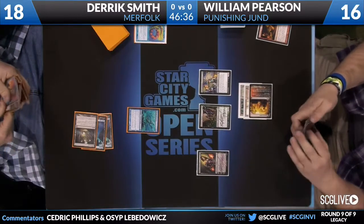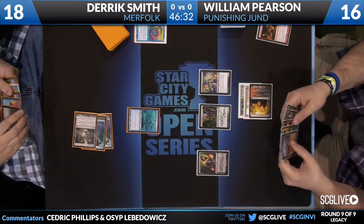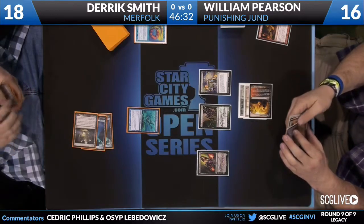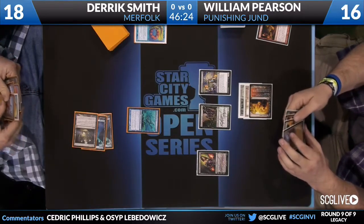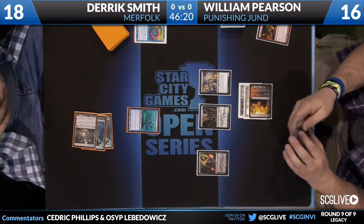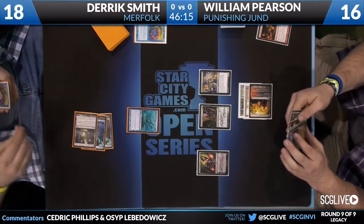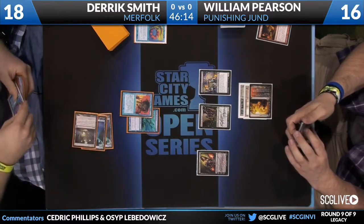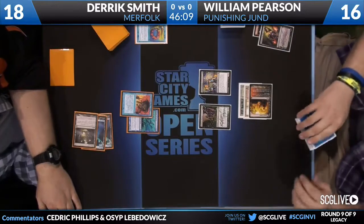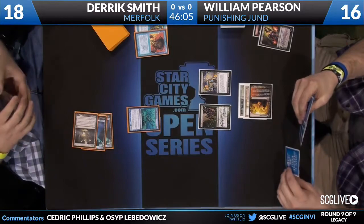You see Liliana of the Veil here, looking to first take care of the Reejerey and then start attacking Derek's hand. Derek's going to be in a tough spot — he doesn't really want to let it resolve, but can he really afford to pitch a Lord to Force of Will? Basically the same situation as last turn. This matchup is very good for Punishing Jund for multiple reasons: Dark Confidant, Liliana of the Veil, Punishing Fire plus Grove of the Burnwillows. There are so many cards Derek just wants to counter, and you don't want to Force of Will against this Jund deck — one-for-one trading is not good for Merfolk.